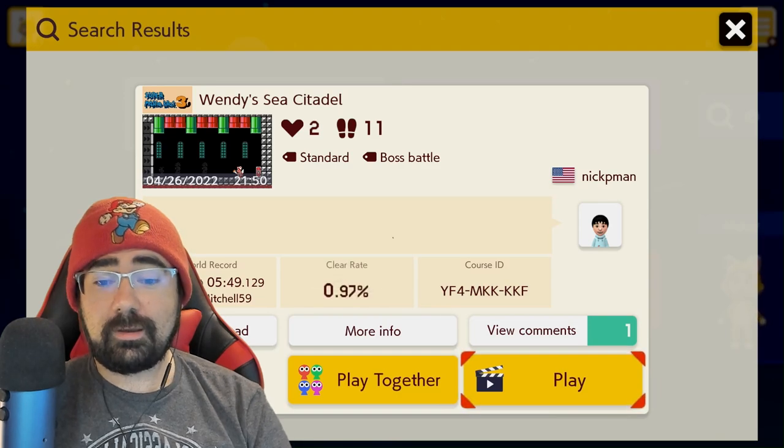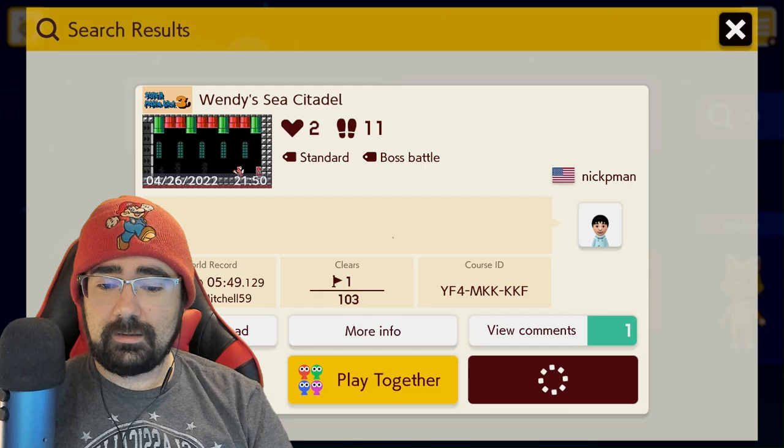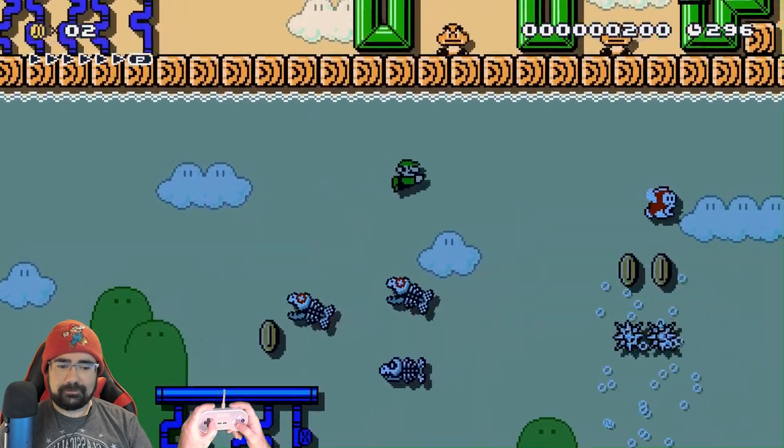Windy Sea Citadel from Nick P-Man — the same creator as the Bouncer Jr. fight. Another really low clear rate: one out of 103 attempts, almost a six-minute world record. The last one felt like it was way easier than a 1% clear rate. But this one — oh man, we're underwater. This could be rough.